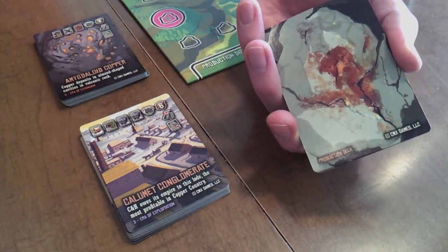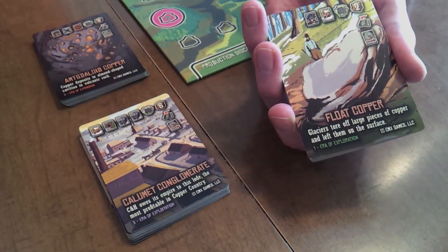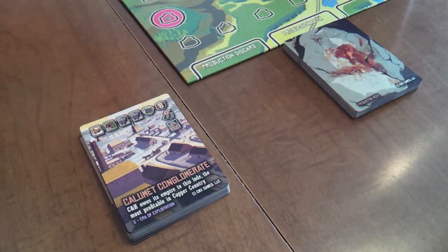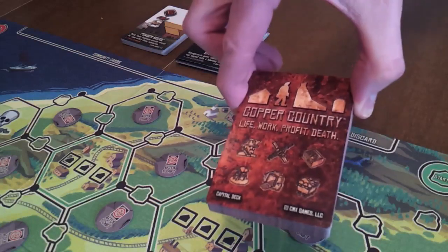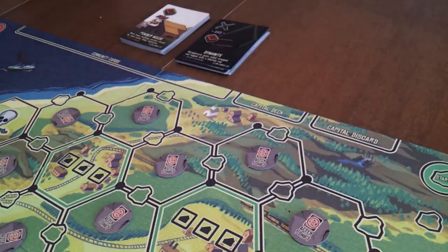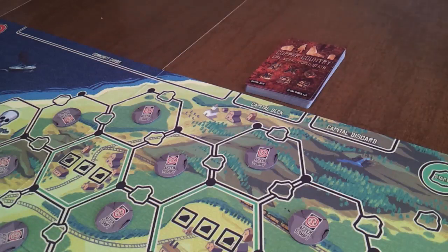Separate the production cards into three piles by era using the number, color, and name in the lower left corner on the face of each production deck. Set aside the era two and era three production cards — they will be used later. Similarly, separate the capital cards into three piles by era using the number, name, and color in the lower left corner on the face of each card. Shuffle the era one capital cards and place them face down above the capital deck space along the top edge of the game board. Set aside the era two and era three capital cards — they will be used later.